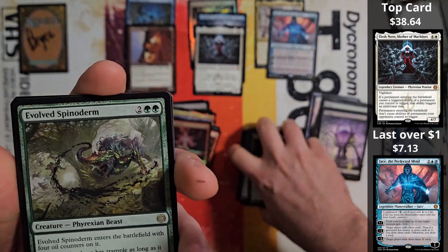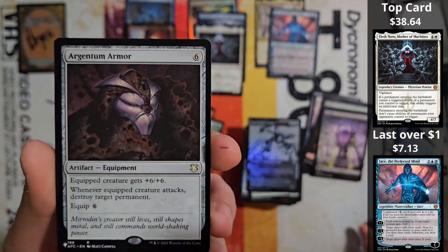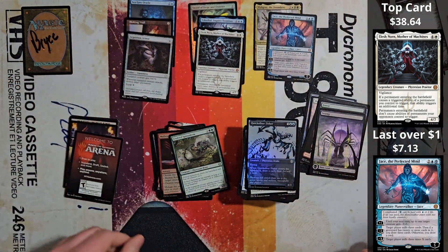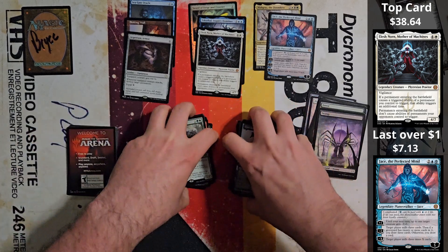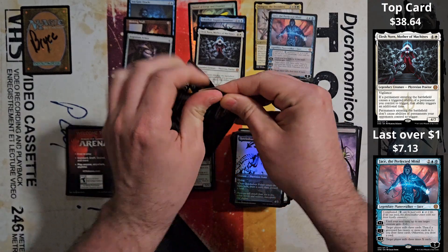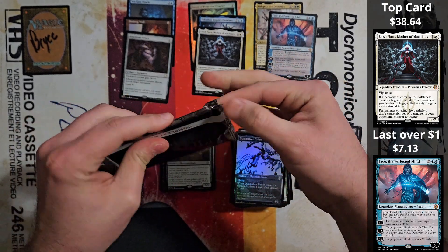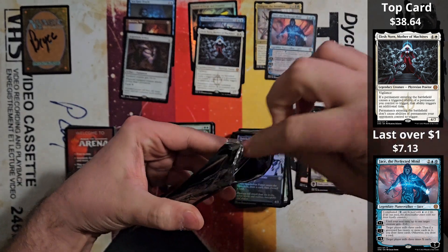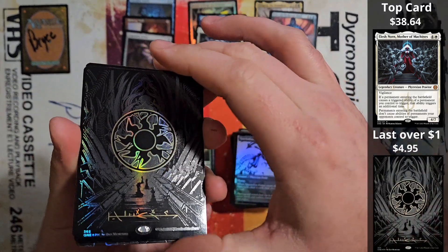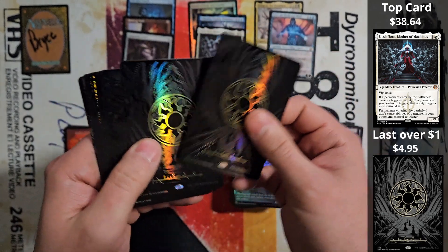We have ourselves an Evolved Spinoderm and we have ourselves a Quicksilver. And we have a List Card. Wow, okay. Let's just take a minute here — just soak this one, because you crushed it. This is the moment that everybody actually waits for. You've got your Oil Slick Lands, which — oh my God — these look amazing. Wow, these feel good.